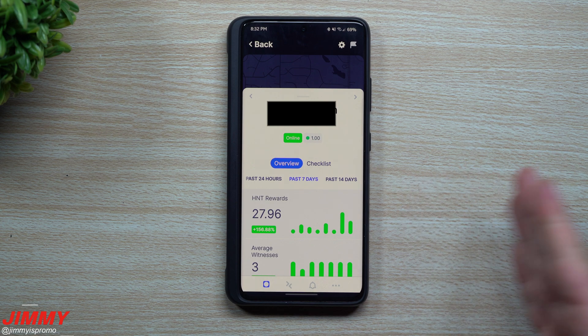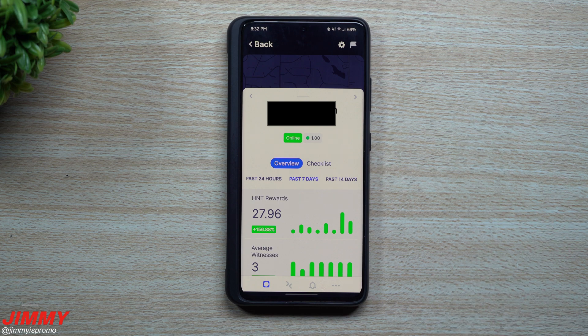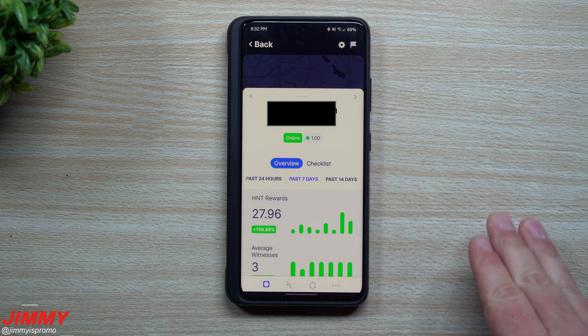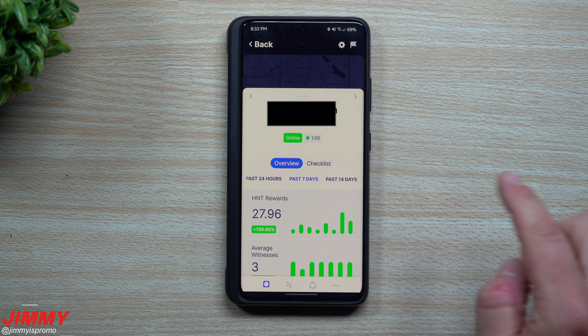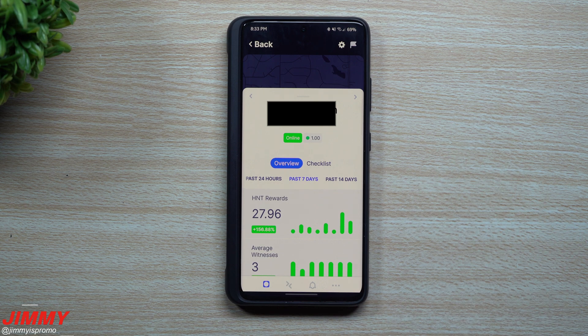If you're curious which hotspots are the best ones to buy right now, there is a chip shortage. The ones I highly suggest are Bobcat and Synchrobit — both linked below — as both have stock right now. Nebra has halted sales for the past month, and Calchip rack hotspot miners are also basically halted, with maybe about 250 sold per day by sign-up only. I'll update you when those come back online.